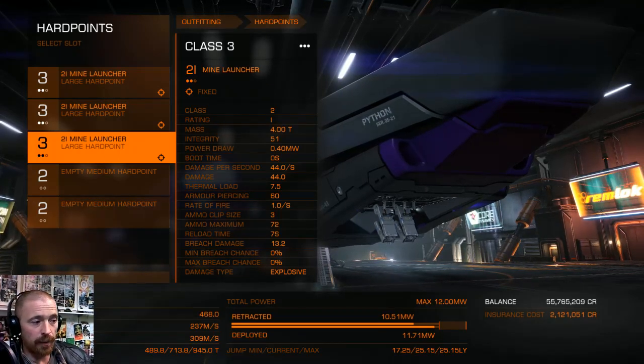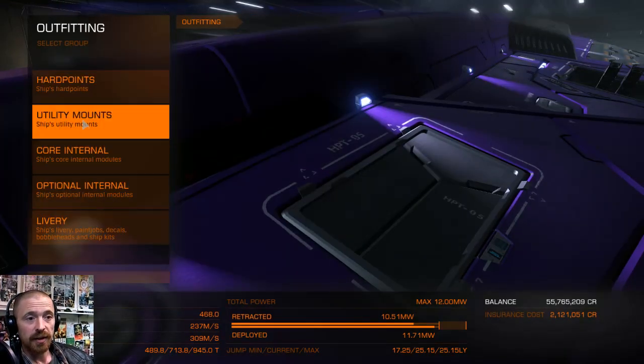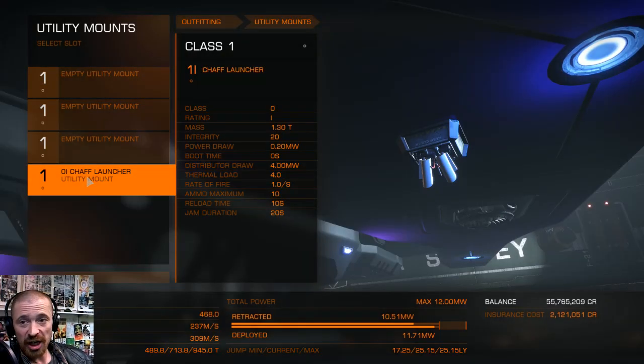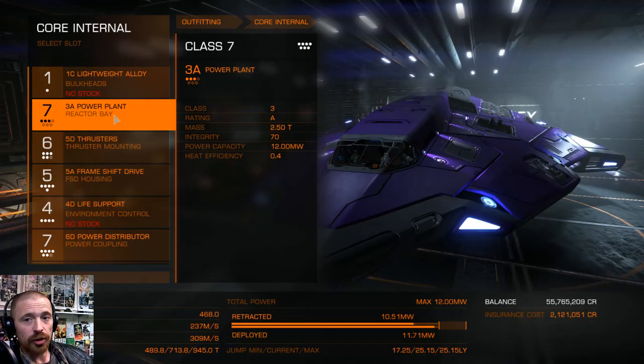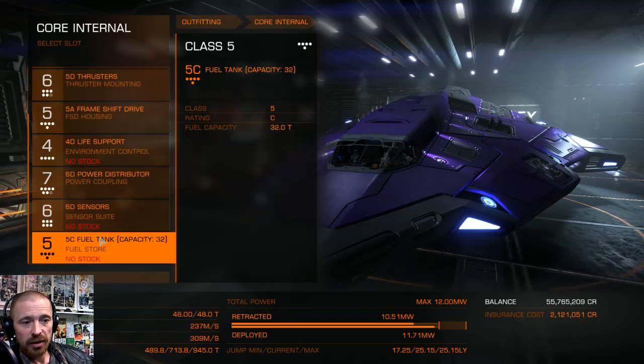That covers the hardpoints. Utility mounts are pretty self-explanatory — you've got the chaff launcher to stop people from shooting at you, very effective against missiles and most pirates that try to get you. For the core internals it's all about saving weight while maintaining good jump range, so we've got the best jump drive we can fit, and then mostly D-rated modules.